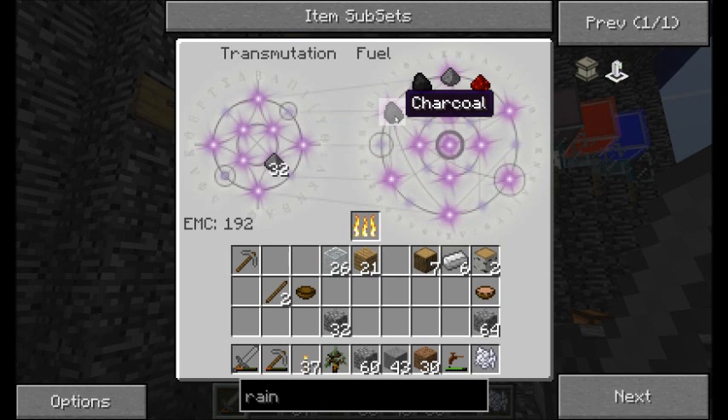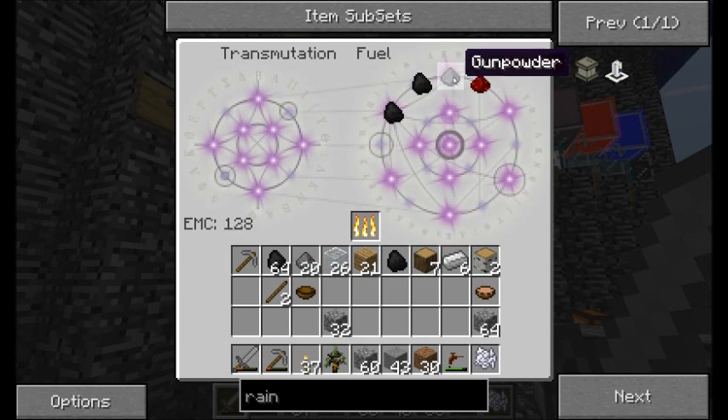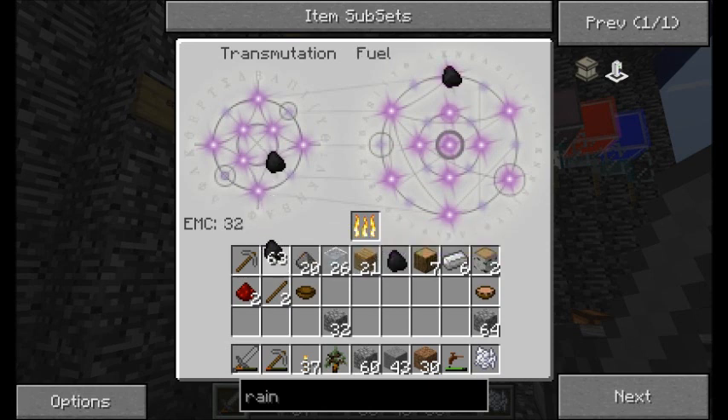What's the difference? I think charcoal is better, right? Let's just get a piece of coal out of here, and the rest I'll convert back down to gunpowder and redstone. Coal: 128 EMC. Charcoal: 32 EMC. Yep, definitely better to use charcoal. So let's do that — I'll just get redstone out of there.